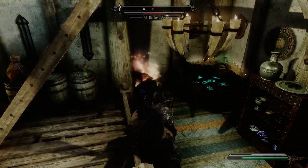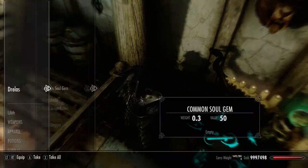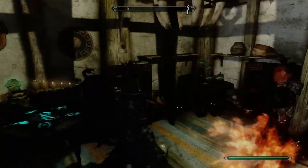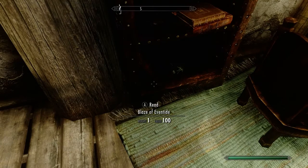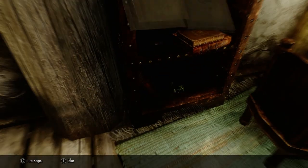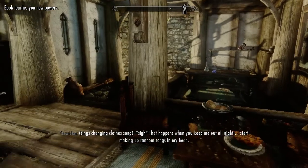Of course you have to kill Dreyla first — it's usually a pushover, as you can see. And on the bookshelf you'll see the Blaze of Eventide book. Basically you take a look at it, take the book, and the book teaches you two new powers.